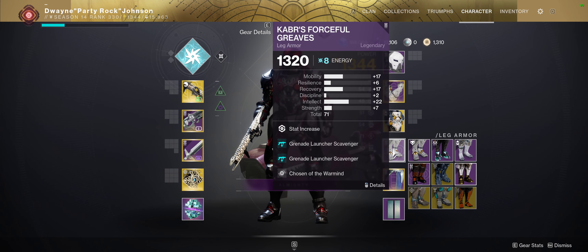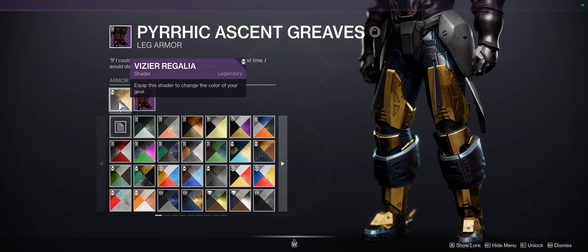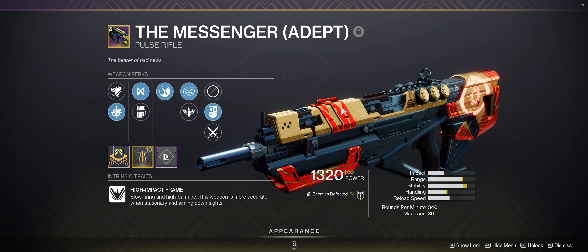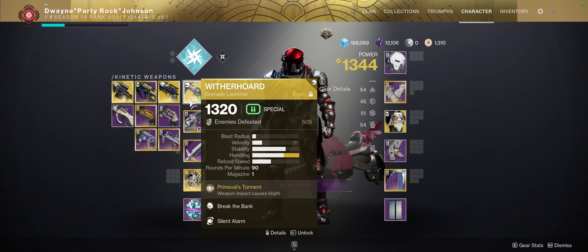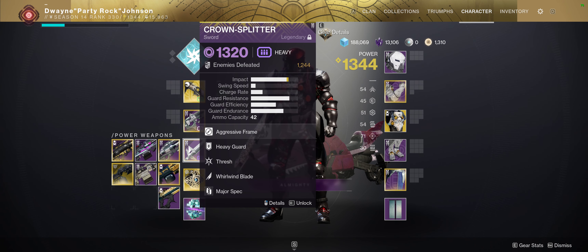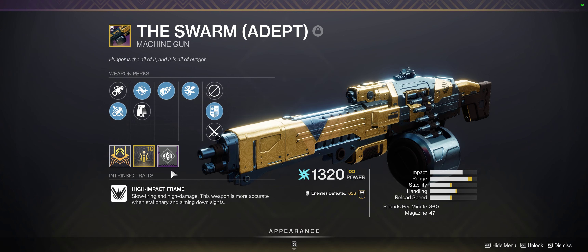This video is to talk about the trial shader, Vizier Regalia, which is the default shader for the adept weapons introduced in Season of the Chosen. This shader has a chance to drop on normal non-adept weapons and it can also drop on armor pieces if you get them from the flawless chest at the end of a card during Trials of Osiris.